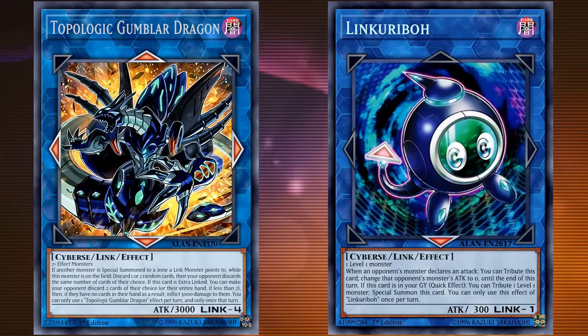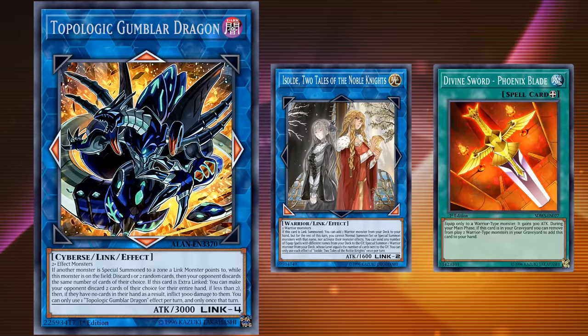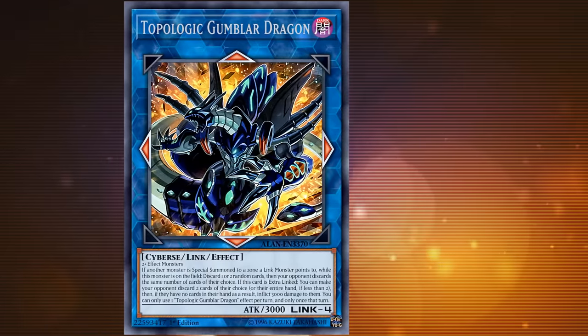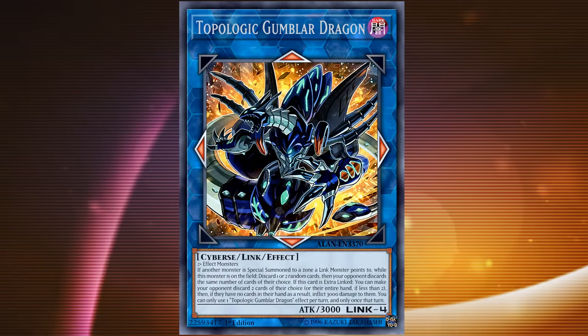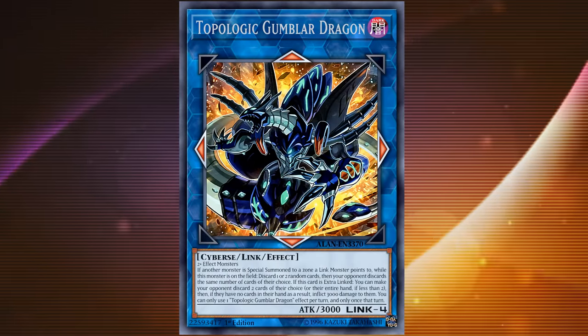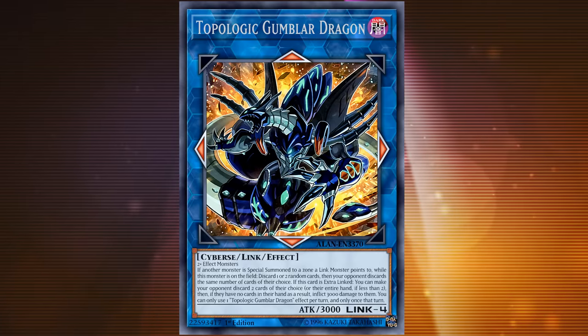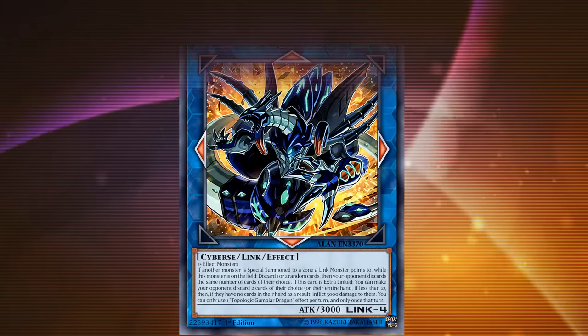What people would do is bring it out with an extra link to discard 2 cards, then activate its effect on your turn by special summoning a card to a Link zone, then during your opponent's turn use Link Kariboh to special summon itself to one of your Link zones to activate its effect to discard 2 more cards. If you went first, this let you get rid of 6 cards from your opponent's hand before they got to play. Thanks to Isolde and Phoenix Blade in Gouki decks, Topologic Gumblar Dragon became a win condition on its own.